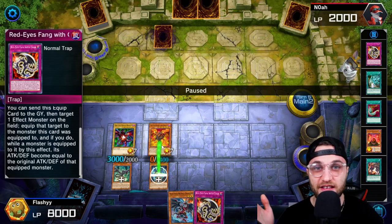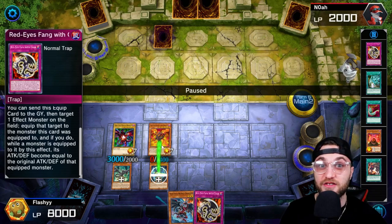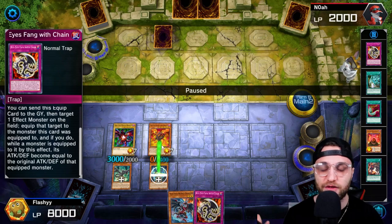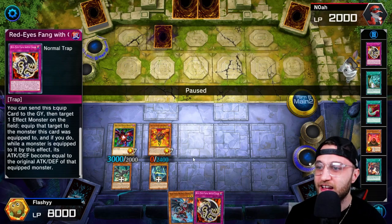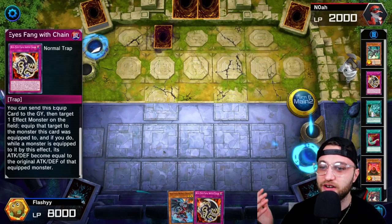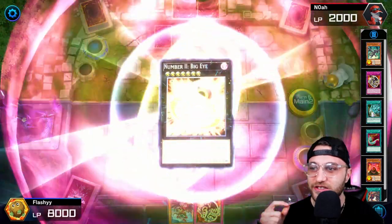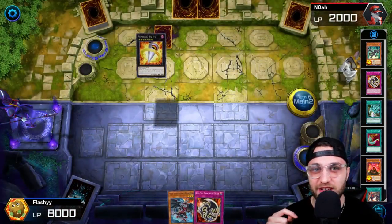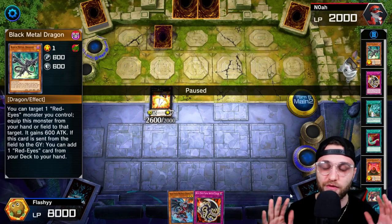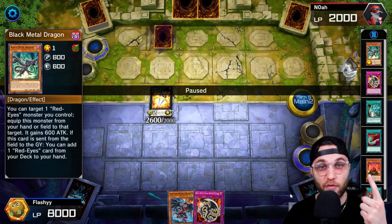Your Red Eyes will have the stolen monster's attack and defense. Red Eyes Fang with Chain works really well for big monsters that you just can't get over, like 4,000 attack monsters. It ends up giving us zero attack, but I have no problem with that. So we're going to go into our Xyz summon here and go Xyz into Number 11, Big Eye. This is kind of the focal point of this entire deck. Red Eyes Fang with Chain allows you to steal your opponent's card — that's one way. Number 11 Big Eye just works so well with the Red Eyes engine.